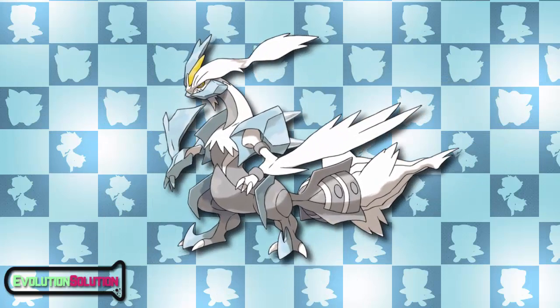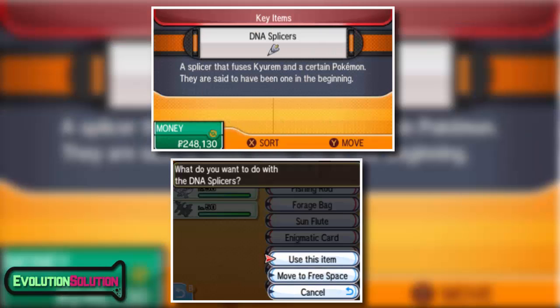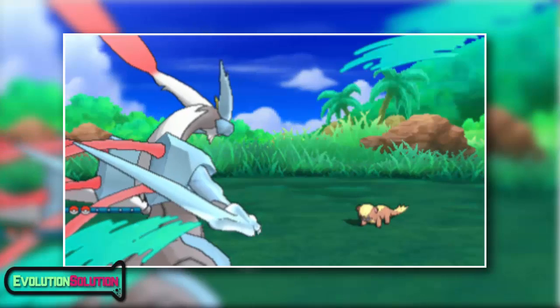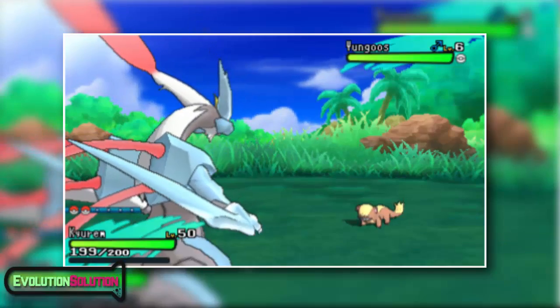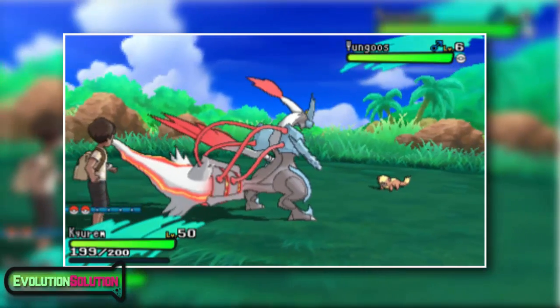Let's move on to Kyurem White. Although Kyurem is not known to evolve into anything it does have two forms, and first we'll review Kyurem White. In order to obtain Kyurem White you must use the DNA Splicers and fuse Kyurem with Reshiram. It has the same typing of dragon and ice, however it does have a different ability which is Turboblaze. It's such a unique ability — moves can be used regardless of your opponent's ability, for example being able to use ground type moves on a Pokemon with Levitate. It's not like we have Mold Breaker or anything.